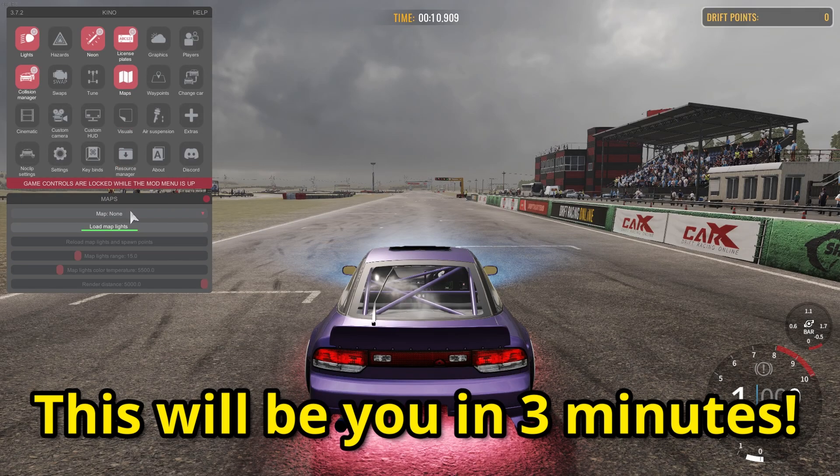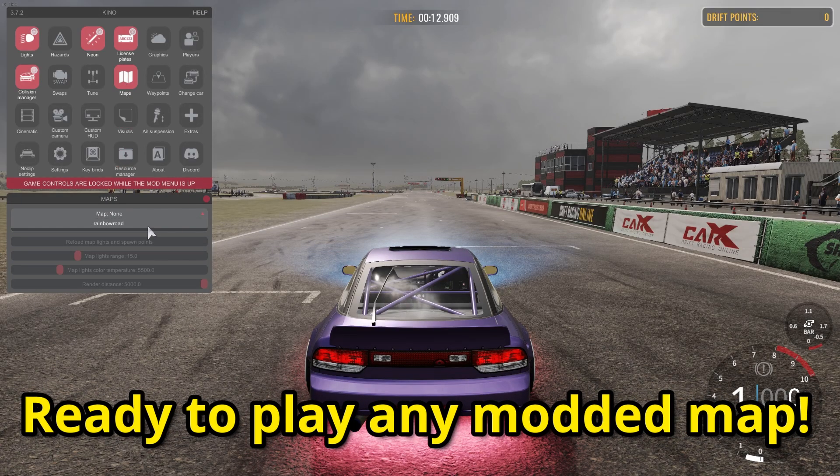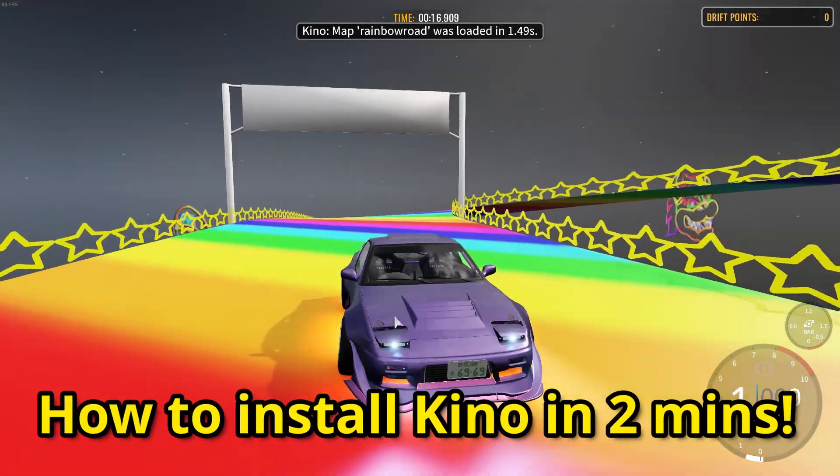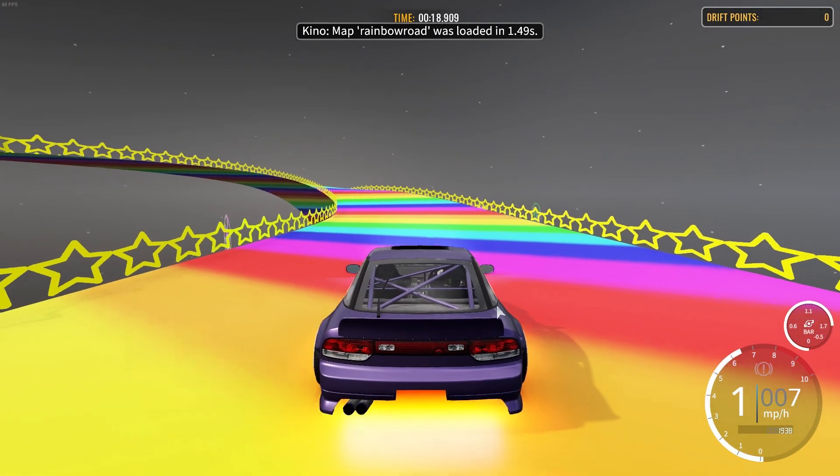Here's how to install modded custom maps into Carrex using Kino mod. If you don't have Kino, check out my previous video on how to download it in just two minutes. But let's jump in.